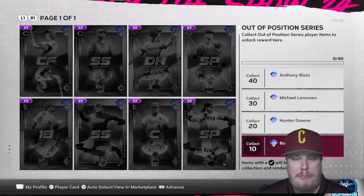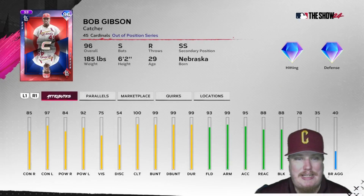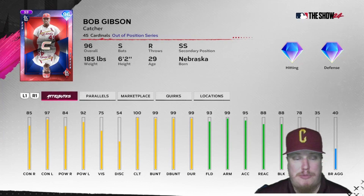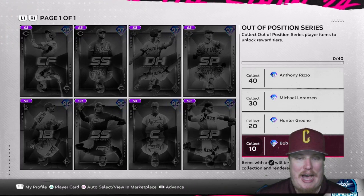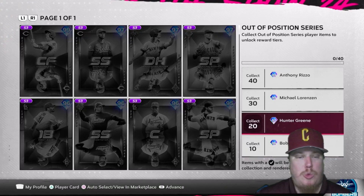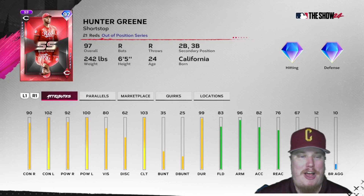First up, it's an opportunity to bring in some out-of-position cards. First is a 96 overall catcher for the St. Louis Cardinals — Bob Gibson. Gibson is getting a catcher item at 96 overall, coming in with diamond hitting and diamond defense. I'm really interested to see some of these pitchers finally taking swings and having some decent stats at the plate. You're going to earn this Bob Gibson card at 10 stars collected in this out-of-position collection.